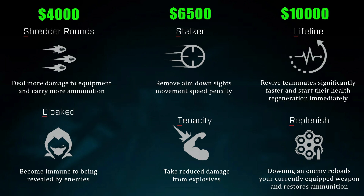Her perks also enable her well. At the 4,000 category she has Shredder Rounds and Cloaked; at 6,500 she has Tenacity and Stalker; and at 10,000 she has Lifeline and Replenished. The must-have perks are Tenacity and Lifeline. Tenacity reduces damage from explosives — crucial given how strong utility, grenades, Semtex and C4s are. Lifeline is a new perk that reduces the revive time from five seconds to 2.5 seconds, whereas Helping Hand only reduces it from five to three seconds.